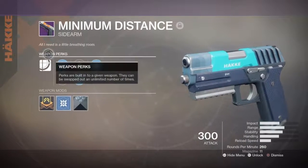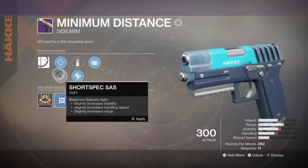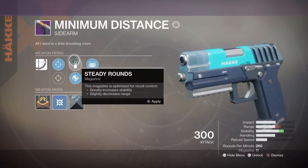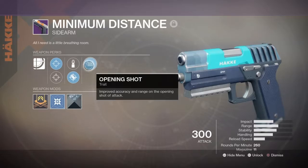Hey guys, in this video I'm going to be going over the Minimum Distance. The perks consist of Control SAS, Short Spec SAS, Steady Rounds, Accurate Rounds, and Opening Shot.